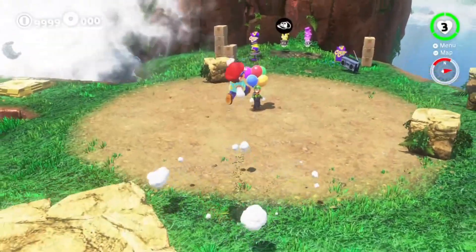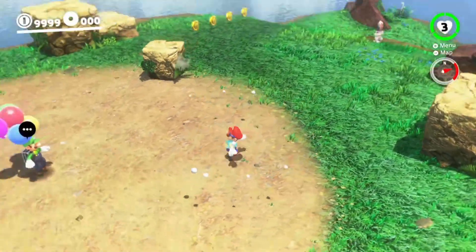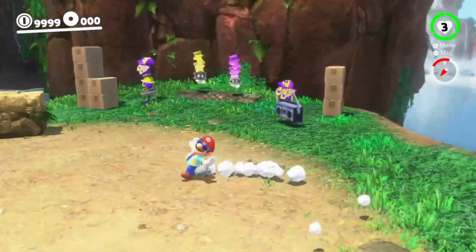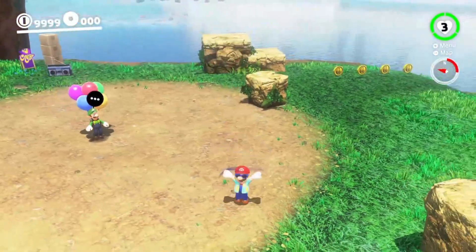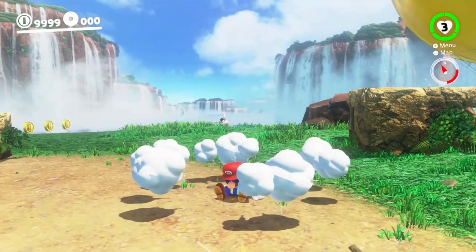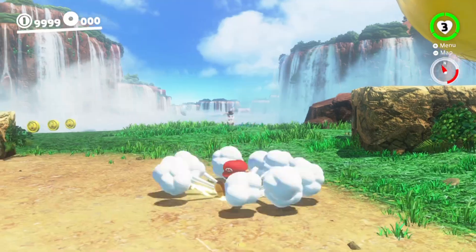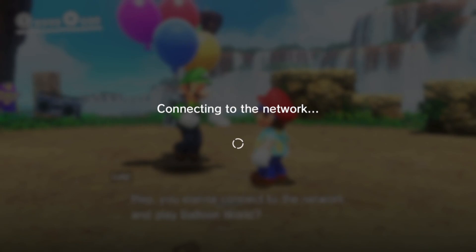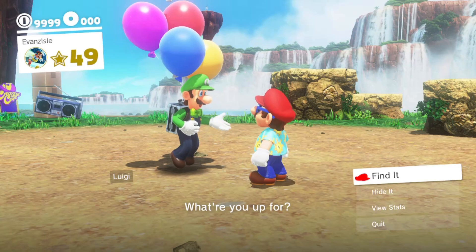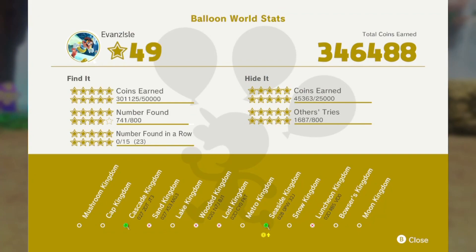Hello and welcome back to Luigi's Balloon World in Super Mario Odyssey. Last time I did the Sand Kingdom, and now we're doing Cascade Kingdom. This is the invisi-chair — I don't know why I needed to show you guys the invisi-chair, but there it is. If you're enjoying my content, leave a like and subscribe because it would really help me out.